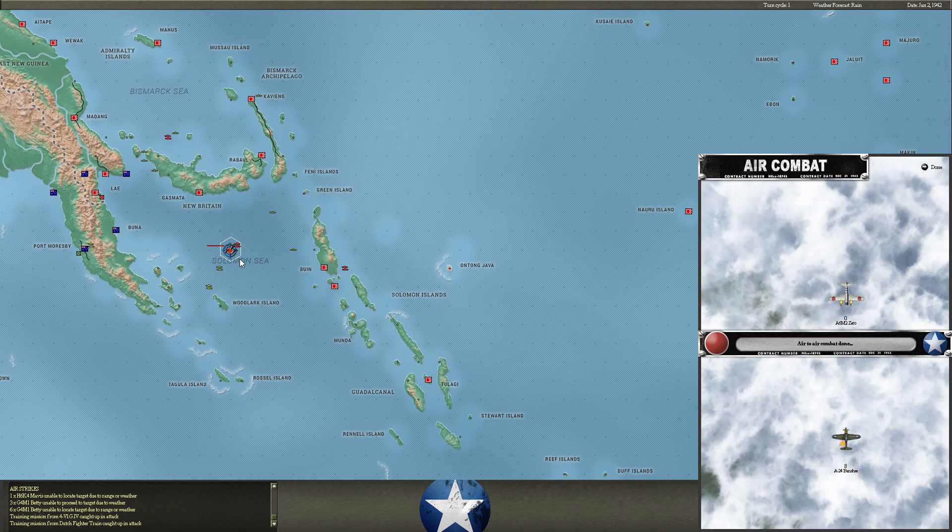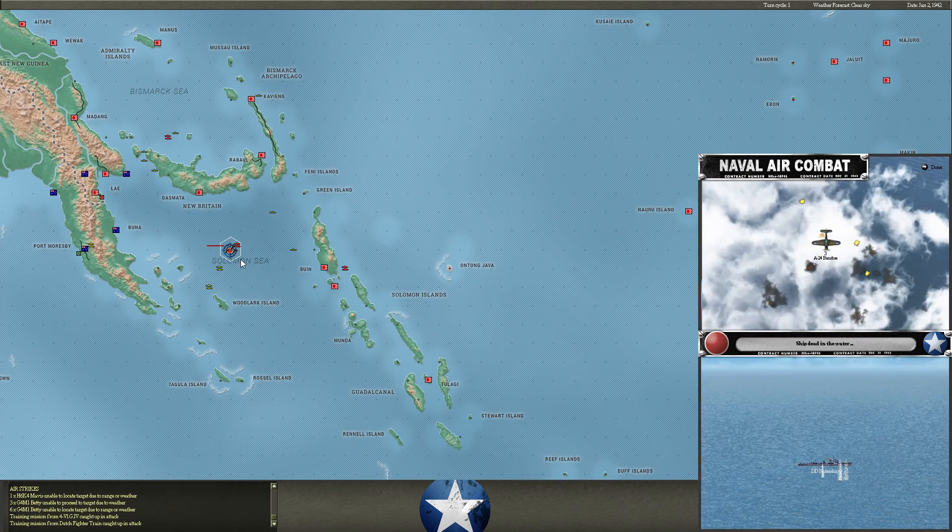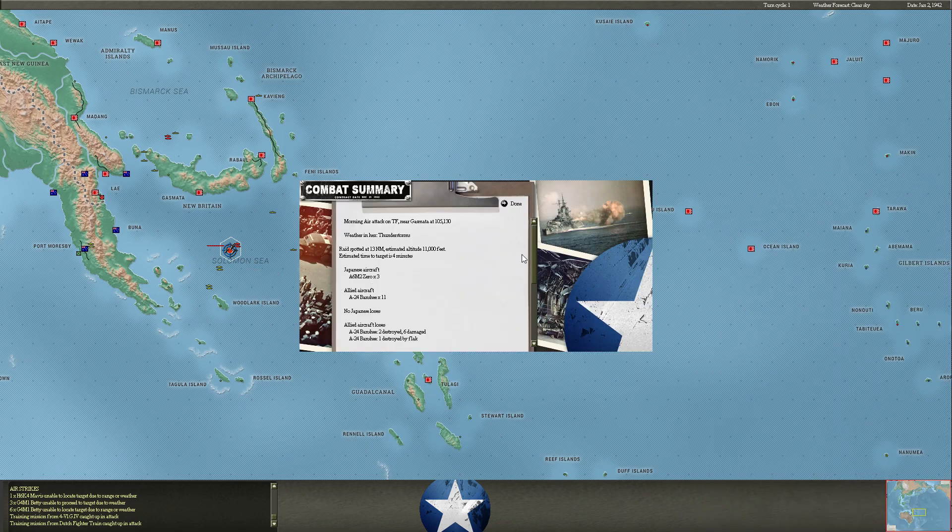A Banshee is trying to go after our ships here — this could get dicey. Luckily, we did have CAP over them. But if they continue flying from Port Moresby, my ships here could be in a lot of trouble.